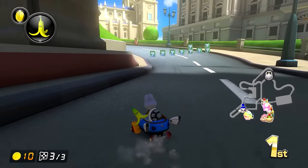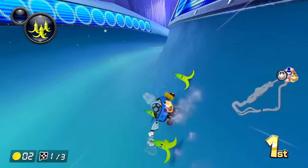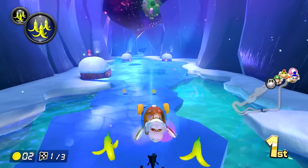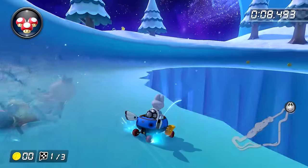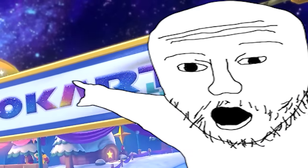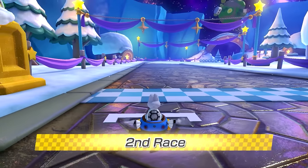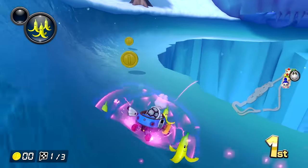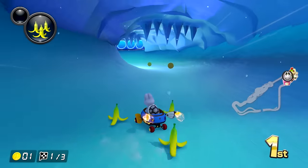Our next track is Rosalina's Ice World, and when I saw this in the Wave 6 trailer, I was genuinely appalled. I know it's a bit that I'm a Rosalina hater, but everyone disliked this track. It was one of the most boring tracks in Mario Kart 7, and the fact that it's brought back in the last wave is so annoying. But why is this track so low? It feels like they made the most boring ice track ever, and then decided to add in these Galaxy references at the starting line to make it seem like it was interesting. In reality, for basically the entire rest of the track, the aesthetic is just ice. The other ice-based tracks in Mario Kart 8 Deluxe are significantly more interesting aesthetically, so already Rosalina's Ice World is looking pretty weak.